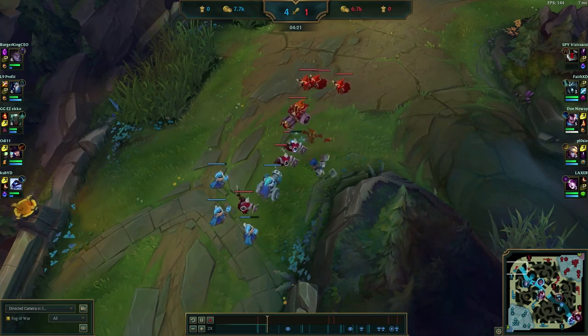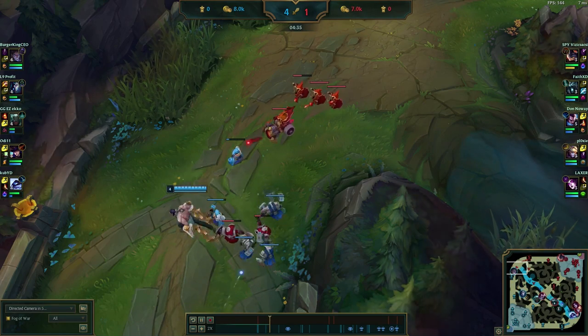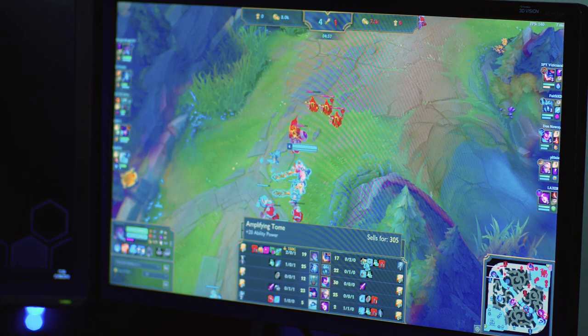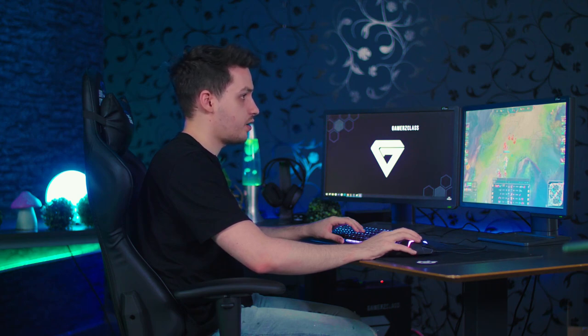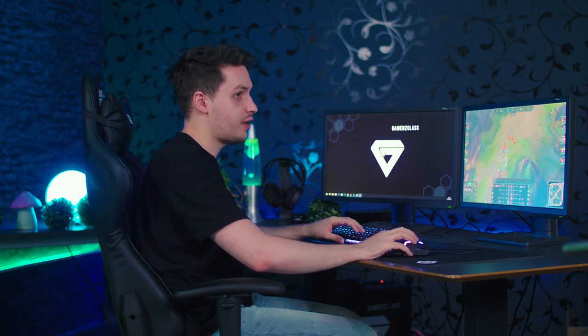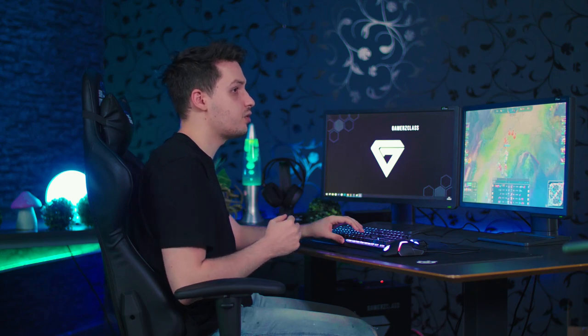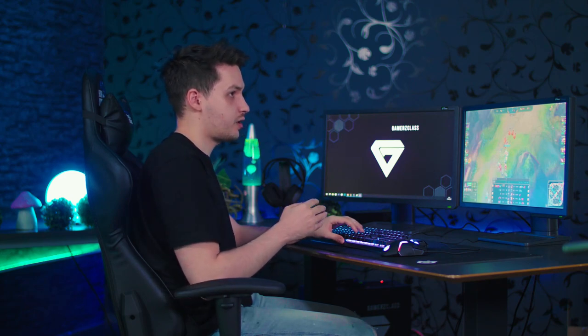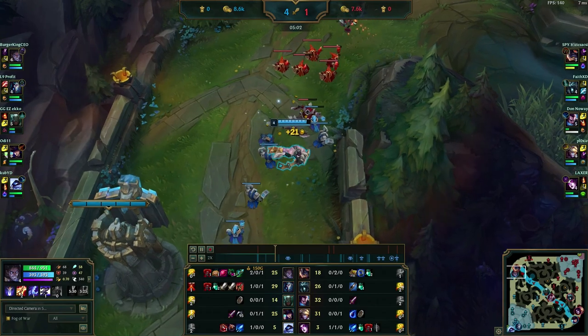Rumble died, so I base for free and TP back. I got my items and the wave is still frozen — now it's an even bigger freeze. Comparing items, I have such a big lead, and whenever Rumble walks up to the wave he's in a really bad spot: no flash, I have a lot of gold over him, and the wave is frozen. This forces him to choose: does he push the wave out or trade me? Both options are bad — he'll lose the trade because I have more items, and if he pushes, we saw what happened earlier: he uses abilities on the wave and I all-in him.